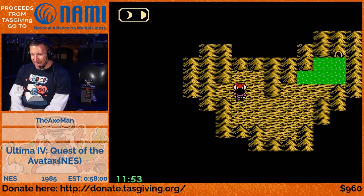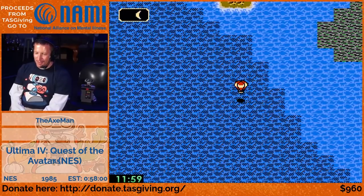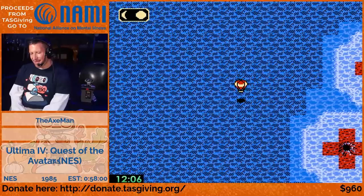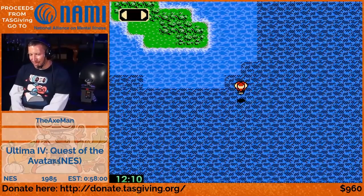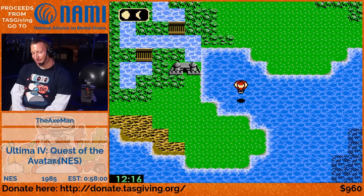I'm using a Lua script that hacks the game a little bit - we'll be able to see where we're going in the dungeons without casting a light spell. It's not a big optimization. When I was playing this game RTA, I discovered that if you learn the dungeons well, you can actually play without casting the light spell and just go blind.